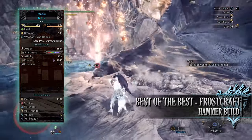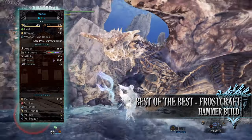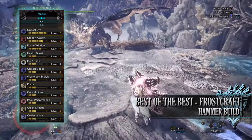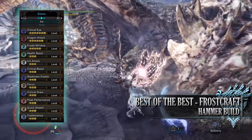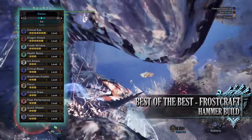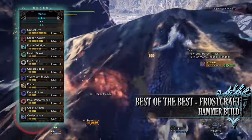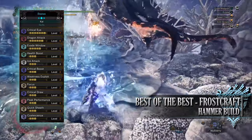You have a dragon element rating of 1040 with low elder seal, and a strong defense of 1109 that is strong against ice and water but unfortunately weak to the other elements. As for the skills, first of all you have Critical Eye at level 7 and Dragon Attack at level 6 — Dragon Attack is a skill that increases the dragon rating and thus the dragon damage of this build. Of course if you were using a different weapon with a different element, you would replace Dragon Attack to match whatever element you were using. You have Evade Window at level 5, though this is an optional skill but adds to the defense of the build. You have Health Boost at level 3, which allows our health to reach the maximum of 200. You have Ice Attack at level 3, a byproduct of the armor we are wearing. You also have Critical Boost level 3, Weakness Exploit level 3, and Focus level 3 — Focus is a useful skill when using the brutal big bang hammer playstyle as it allows you to charge up the weapon more quickly.